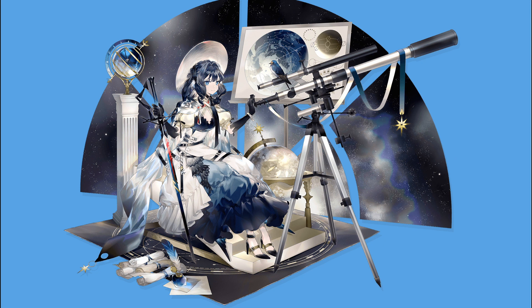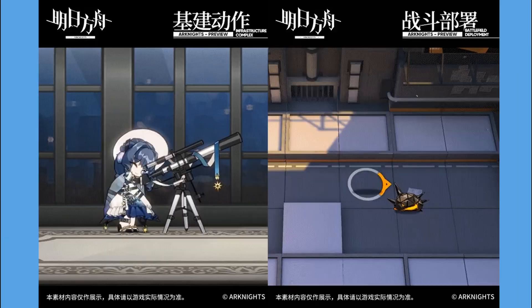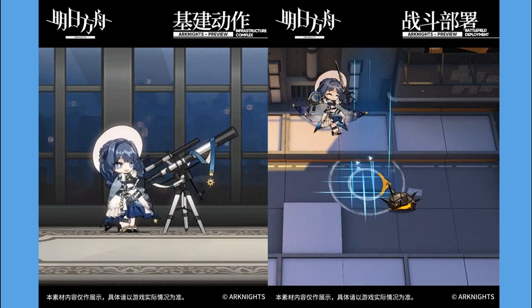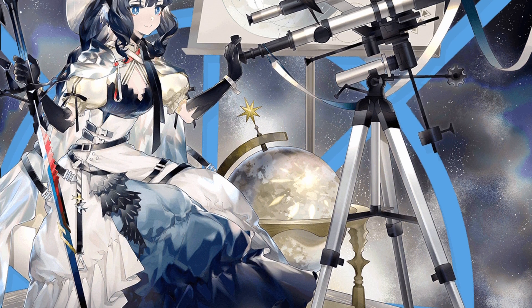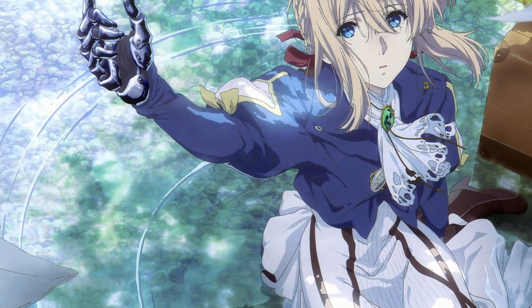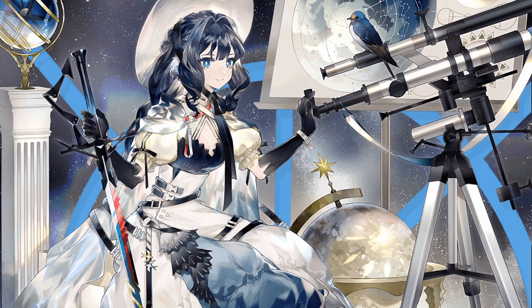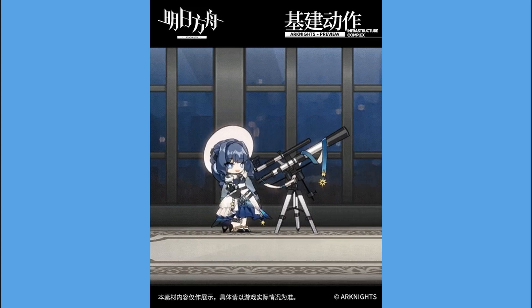Aesthesia is the epitome of elegance. If you don't believe me, just look at her two skins. But for this video, we'll just focus on her Star Seeker skin. This skin expands on her backstory as an astrologist — she has her telescope, there's two globes, and a star map. Her dress reminds me of Violet Evergarden, maybe because the design looks like it was from the Victorian era, which I think is around the same time period in Violet Evergarden. And what can you not like about this skin? It's Aesthesia. She looks beautiful in that dress. Imagine yourself in the same room, watching the stars as the night passes. Wouldn't that be great?